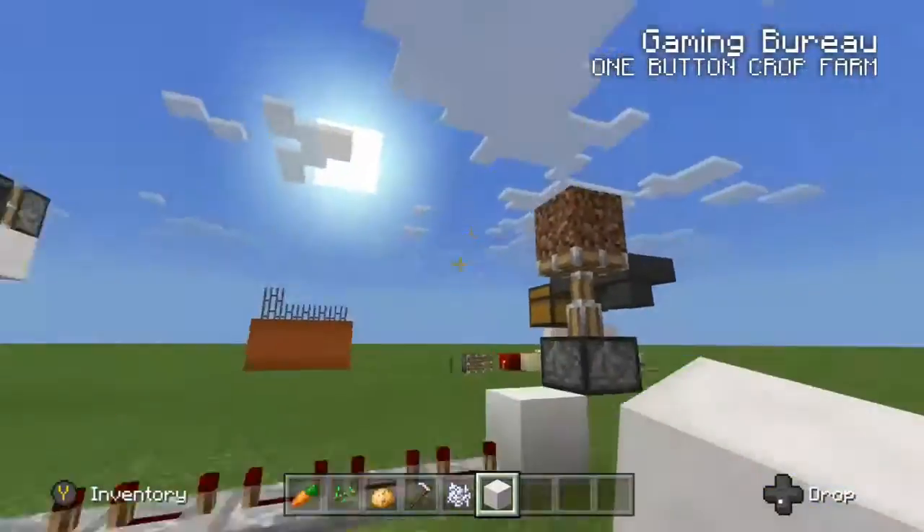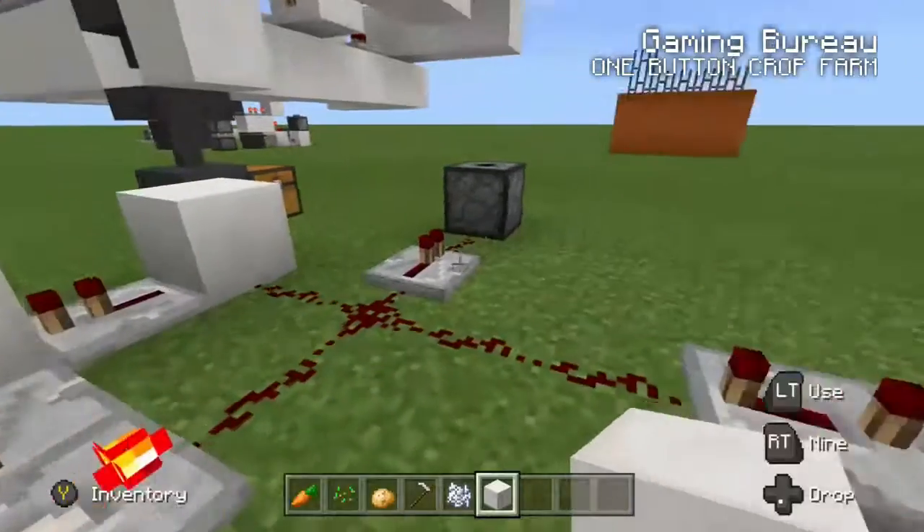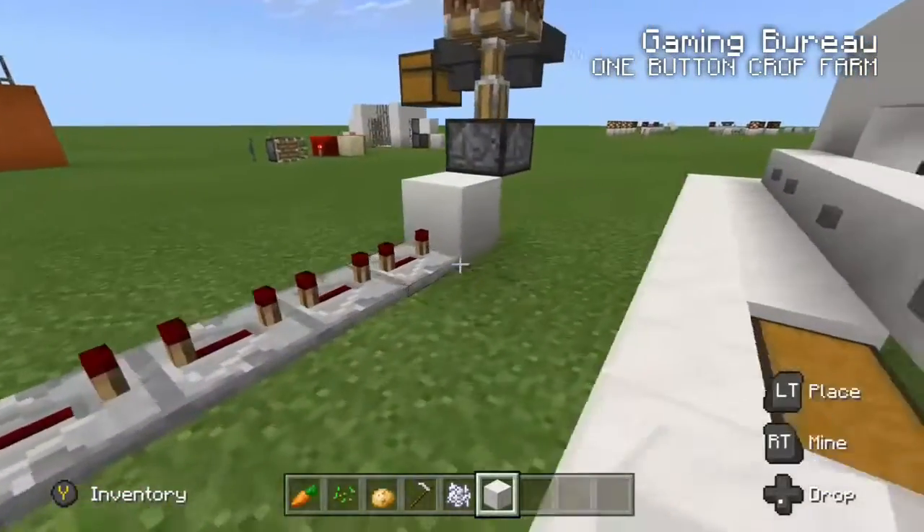Let's take one more look at this circuit. We have six repeaters all on four ticks, and a redstone clock consisting of two repeaters on one tick each.